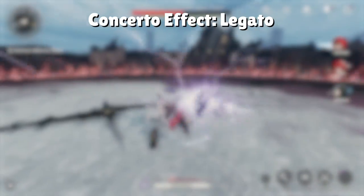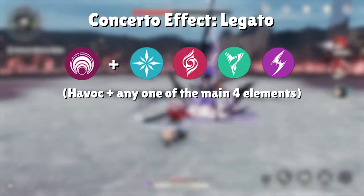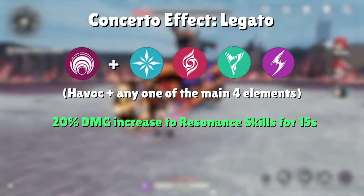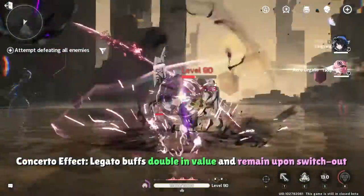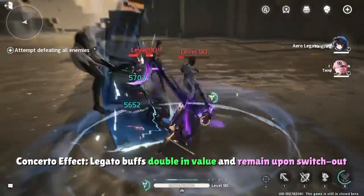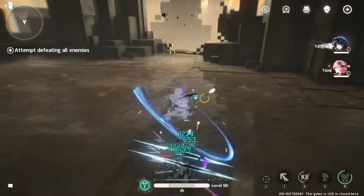Next up we have what the game calls Concerto effect Legato, which is a fancy way of describing adding in the dark element Havoc into the equation. When combining Havoc with any of the four main elements of Fusion, Glacio, Conducto, and Arrow, you get a 20% increase to resonance skill damage that lasts for 15 seconds. This may seem weaker than the ensemble Concerto effects, but this buff is preserved when switching out and it also further increases by 20% when doing so, making it perfect for characters that generate Concerto energy fast and like to constantly switch in and out.